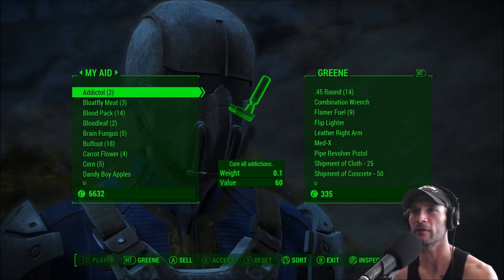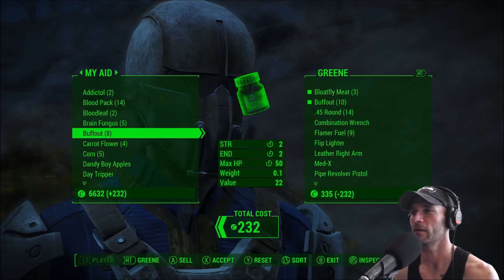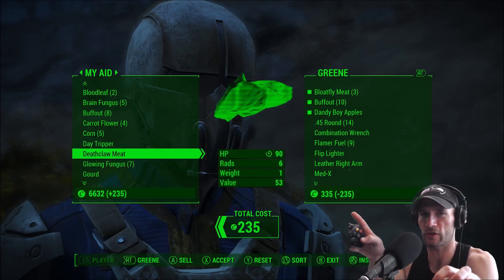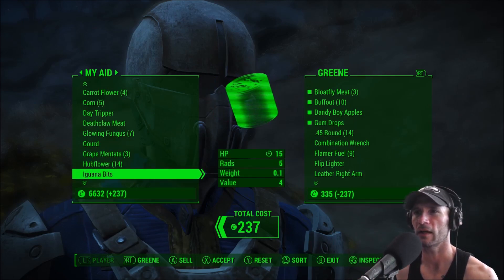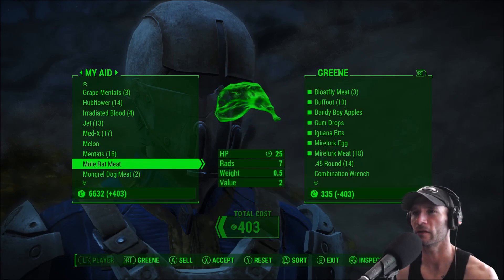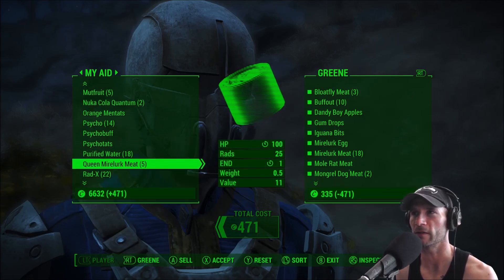I will barter with you now — I would like to sell some of my stuff. Bloatfly meat — yuck. Blood pack, what do you even do with a blood pack? I've never used one for anything. Buff-out, brain fungus — I'll just keep 10 on me. He's gonna be out of caps quite quickly. Corn, deathclaw meat. Some of the stuff I want to keep because I think you can do stuffed creatures in your settlements. Mentats, gun drops — anything with radiation we're not a huge fan of. Got lots of mirelurk meat, let's do it all.